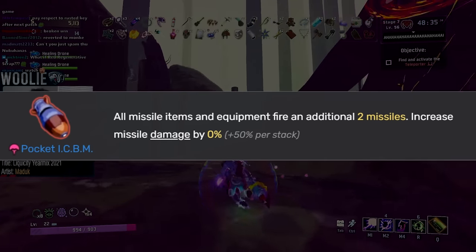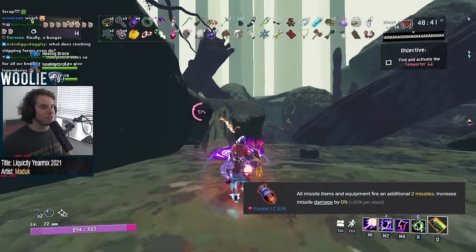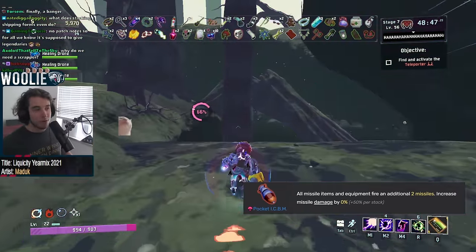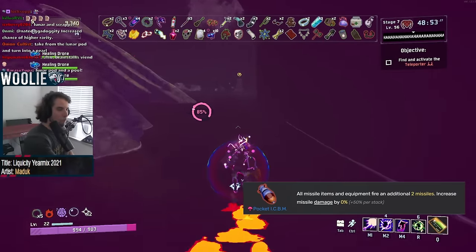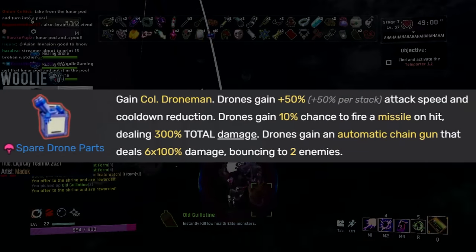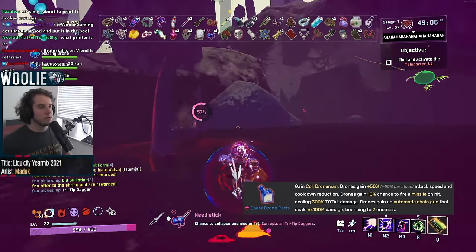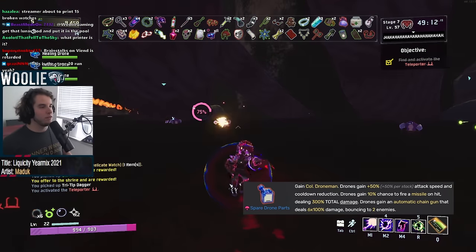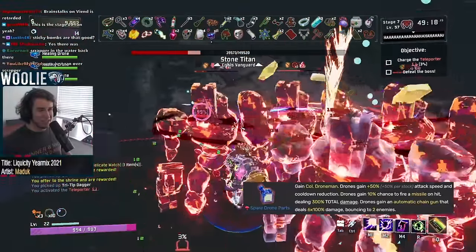Next, Pocket ICBM gets an S. We sure got some powerful red items from this DLC. While it specifically states that it affects your missiles, in reality it's pretty lenient with its definition — for example, fireworks are affected. Also, when it says two additional missiles, what it actually means is two additional sources of missiles. This means things like your fireworks or Disposable Missile Launcher equipment will not fire an extra two measly missiles, but two additional streams of missiles. Next, Spare Drone Parts gets a C. Your drones exist to draw aggro off of you, not deal damage — this item doesn't change that. Sure, it makes the drone's damage much higher than usual, but when compared to your damage it's no competition. Plus, if Colonel Drone Man dies, he won't respawn until the next stage, making the overall usefulness of Spare Drone Parts pretty limited.